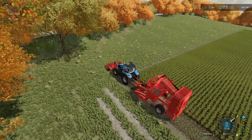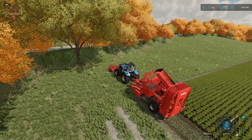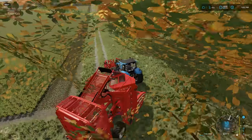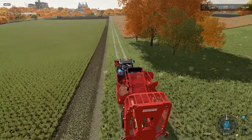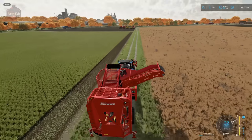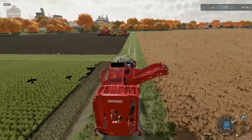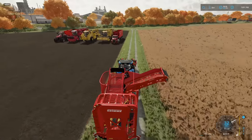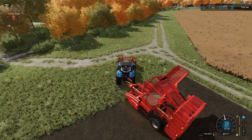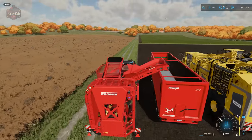That is basically how you harvest with the pull-behind harvester. After one pass, we turn it off, pipe out with O, raise the conveyor belt, and then unload our sugar beets into our truck — just like that.